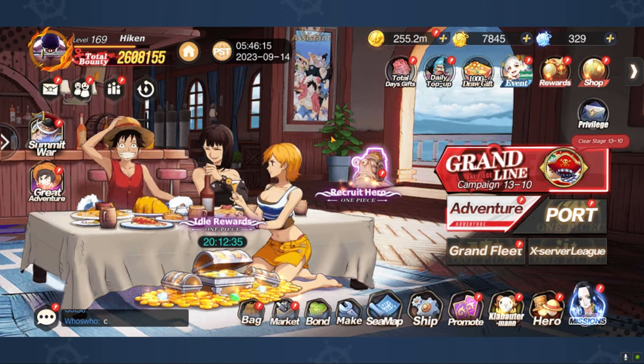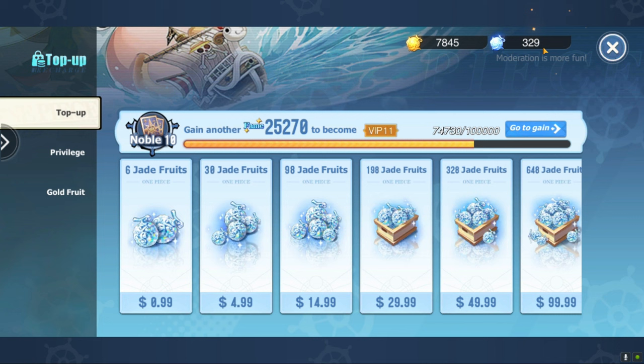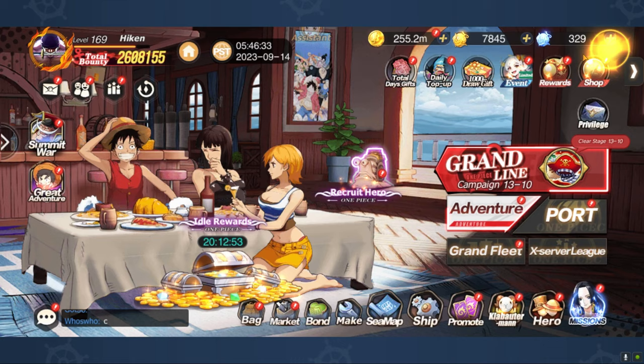Hey YouTube and welcome back to another HikerPlayer's video. Today we are going to be spending some diamonds or some fruit. As you can see we've got 329 — they're called jade fruits — and we are ready to spend them. Where is the best possible place we can spend them? Let's go have a look.